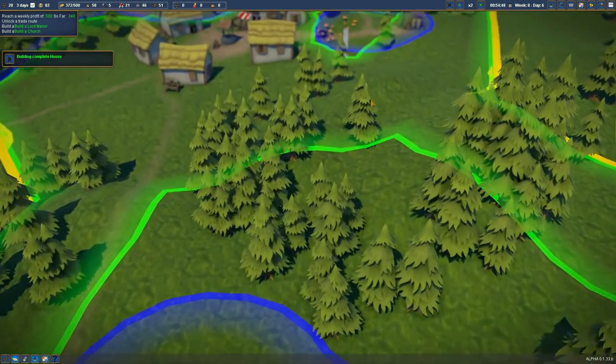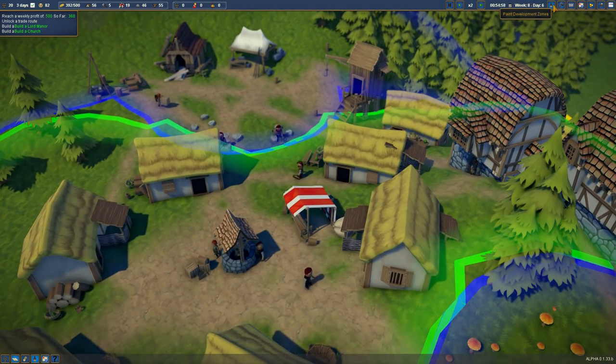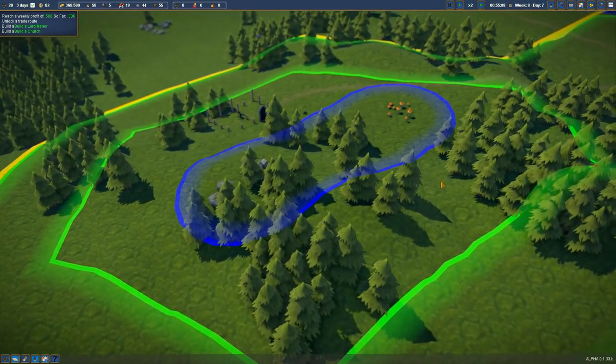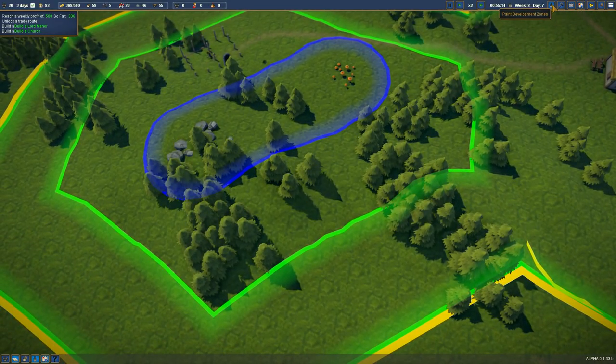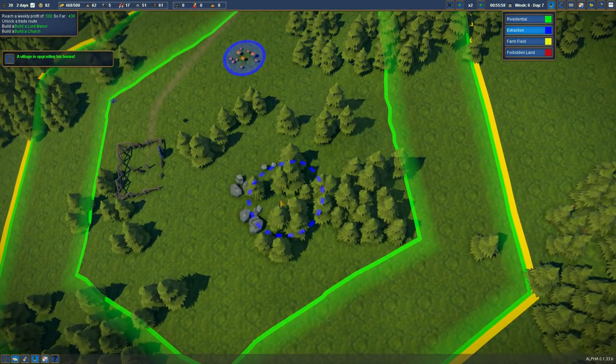We're taking care of the faith by building the church. Let's see about getting some bread while they're working on that. We could actually extend this stone extraction here. Actually, no, let's take that out — I'm going to build here but I only want to extract this tiny bit in the middle. I could make that smaller, and then we just do this — make it a tiny bit bigger.